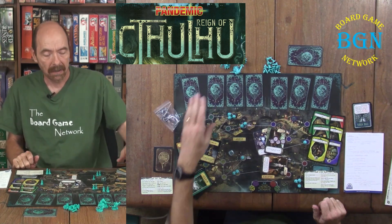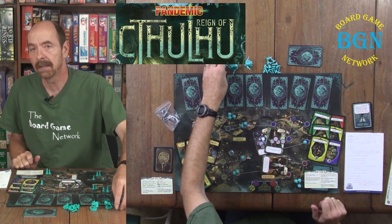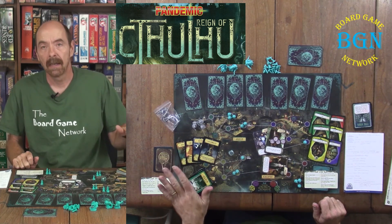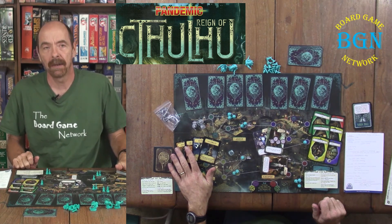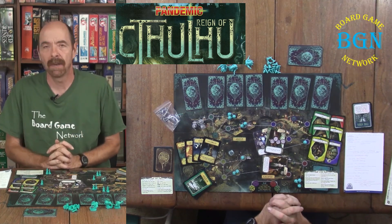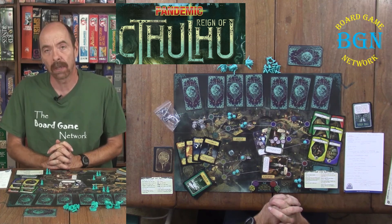You can lose the game by running out of shoggoths and needing some that you don't have. You can lose by needing player cards that you have run out of, or if everybody — all the investigators — are insane. The only way to win is to seal all four gates.